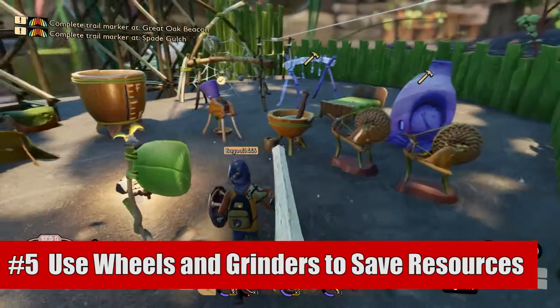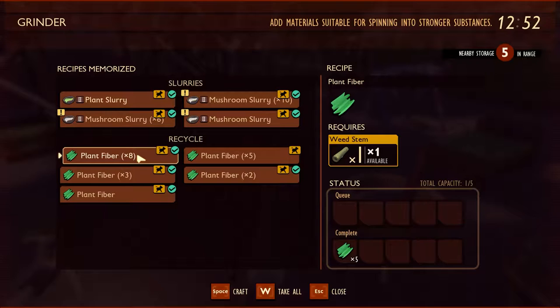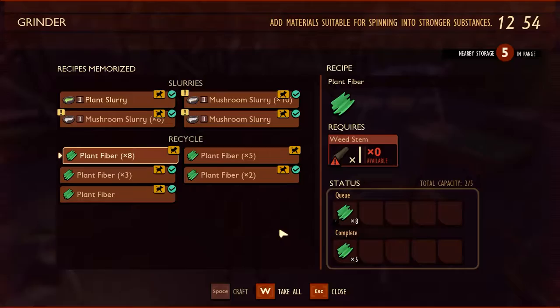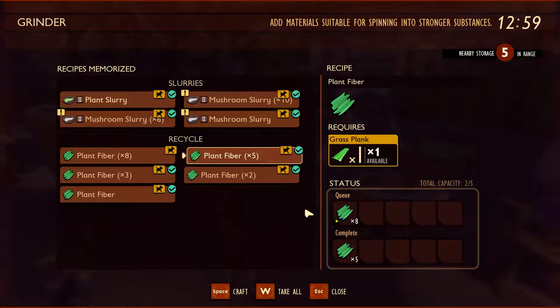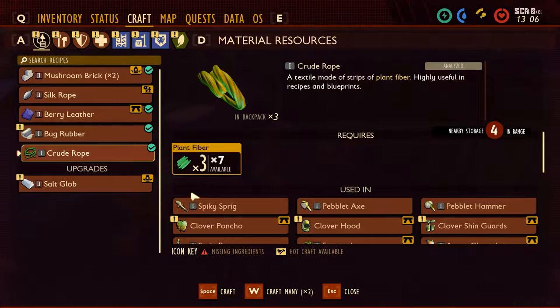We are halfway there with number five: you should be using those spinning wheels and grinders to get more plant fiber and crude rope. If you take a weed stem or a blade of grass and put it in a grinder, you can turn it directly into plant fiber. One weed stem or one blade of grass will give you either five or eight plant fiber, which is a fair amount.